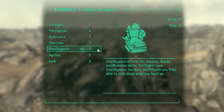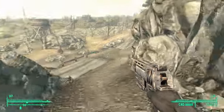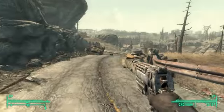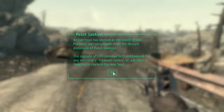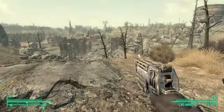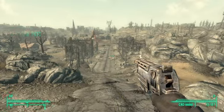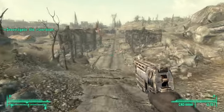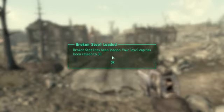I'm going to go for Intelligence because I get more skill points. I should really go for Strength, but I'll keep it like this. Now get ready for some spam as it loads all the DLC. Galaxy News loaded, Point Lookout loaded, The Pit loaded. Pause the video anytime you want to read any of this. Oh, Broken Steel loaded too.